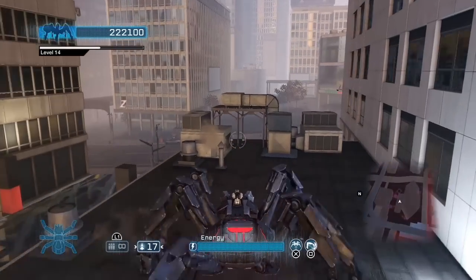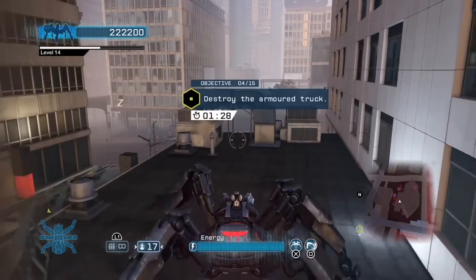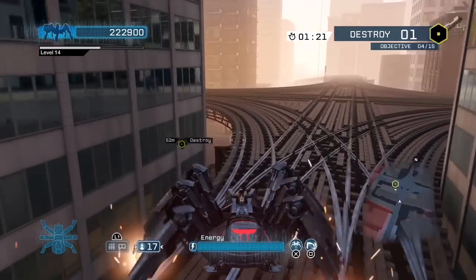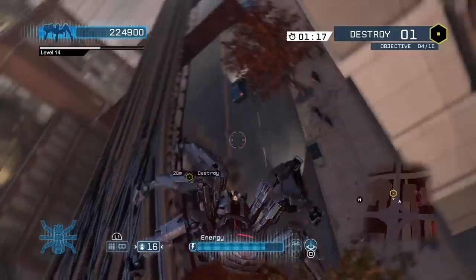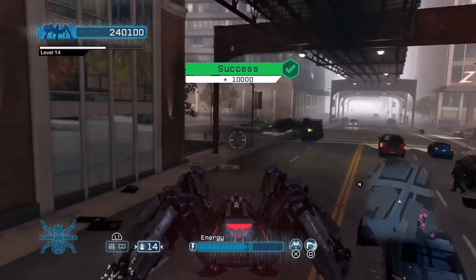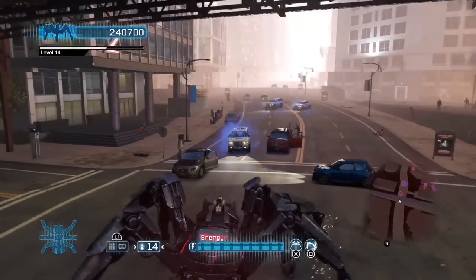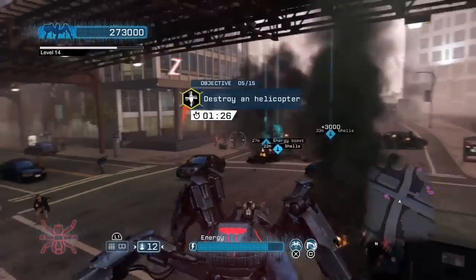Another objective is destroy the armored truck — there are two of them like this. The first one is an armored truck, which I believe always appears as your fourth objective, and then the next one changes. You can also walk underneath the tram, which is kind of funny. The next objective after armored truck is destroy the helicopter.